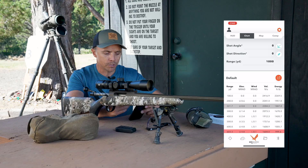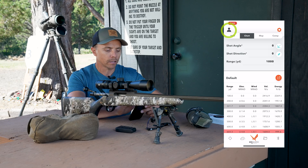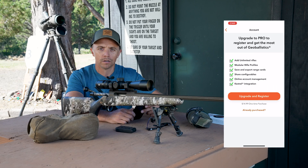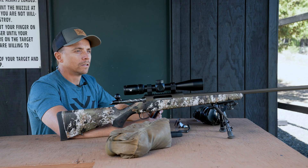To unlock the pro version, I'm on the chart screen. In the top left I have a little person icon — I'll go ahead and click on that, then click 'Upgrade and Register.' Once I click Upgrade and Register, I'll double tap to pay the fee, and that will unlock the pro version of GeoBalistics for me.